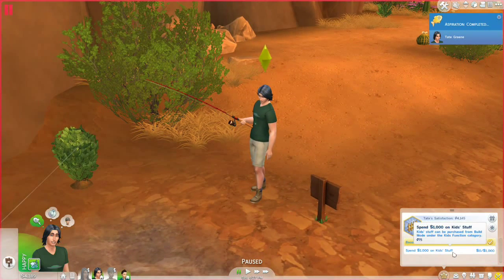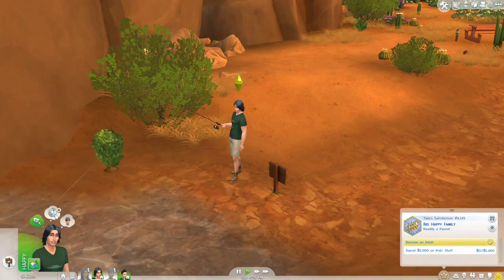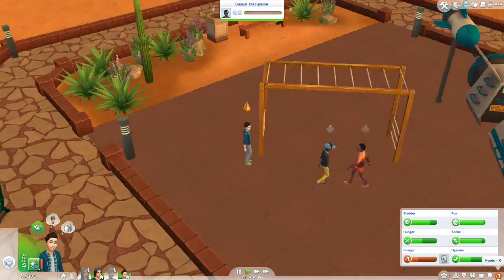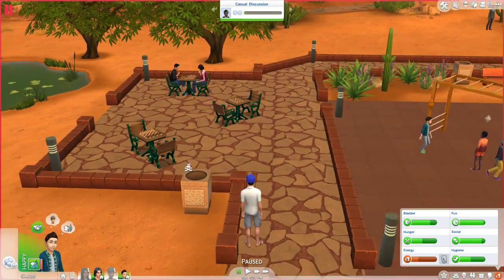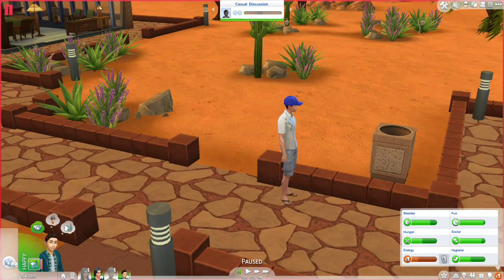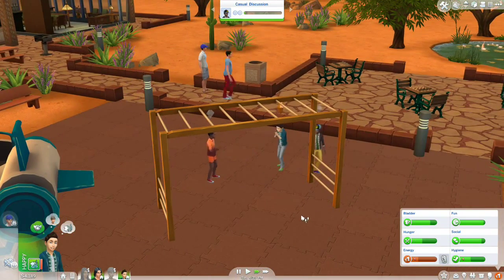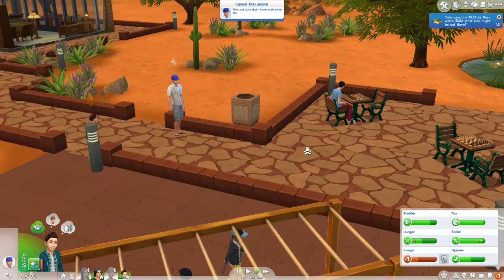He wants to spend a thousand dollars on kids' stuff. We just did that, but we can totally sell the things and do it again — that would totally fit him. And he wants to harvest a plant. You keep working on that, Tate. Your son is doing this weird walk-around-in-circles thing; we're just going to have him introduce himself to random people. Is this a teenager? A cool teenager, I think.